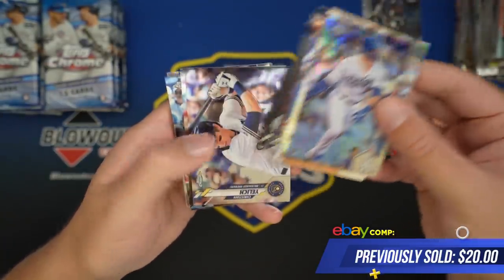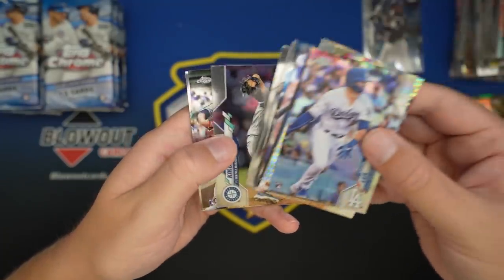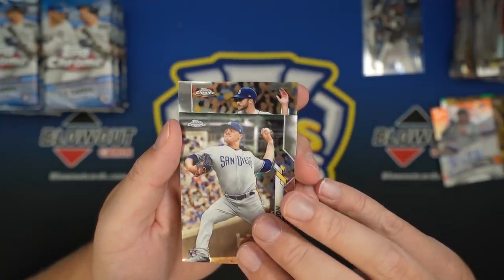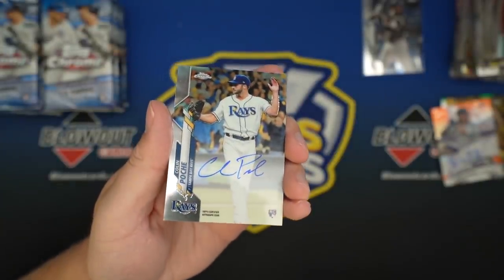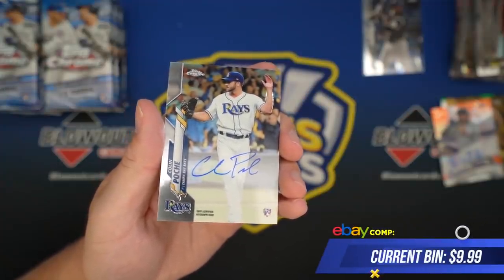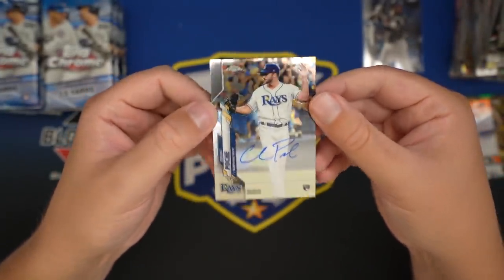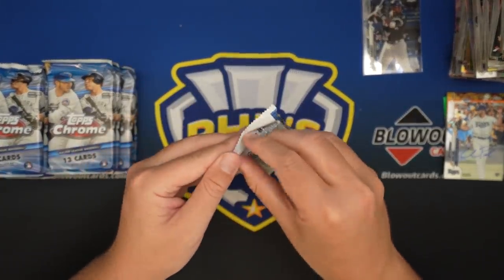Danny Jansen, Yelich, Judge, Aquino, and our last auto — some guy wanting to give a high five. Colin Poche. So we hit a nice Brendan Rodgers to 25, and then we had four rookie base pitcher Autos. Not what you want to see. But that was box one. Let's see how we do in box two. We did get the Robert base card and a nice Syndergaard gold, some nice rookies in there with the Gavin Lux Refractor.